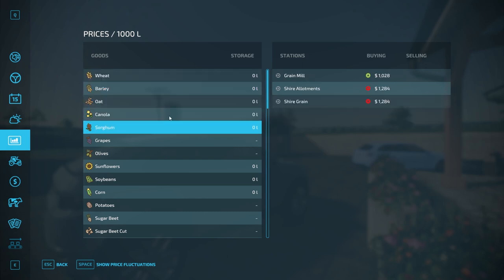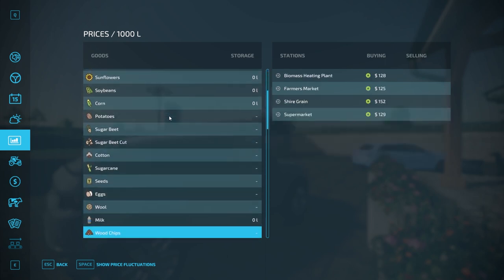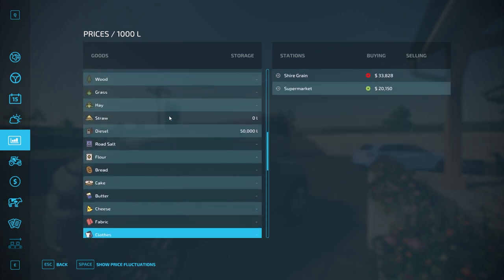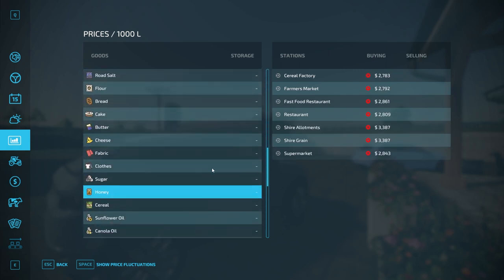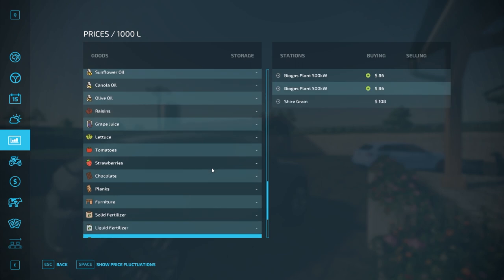If you're curious where a crop is sold, hit the pause button — that'll show you where it's at, or you can slow down the video. I do this because it's easier than going through every crop type at each location. It also looks like we have 50,000 liters of fuel to start with.